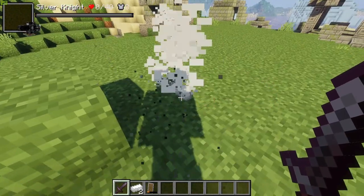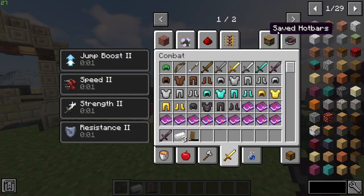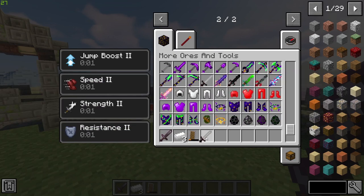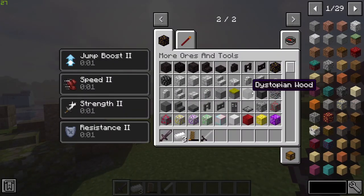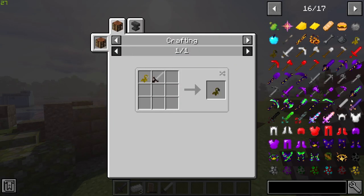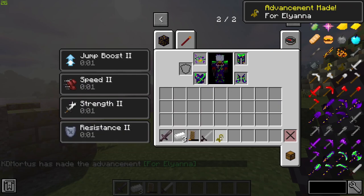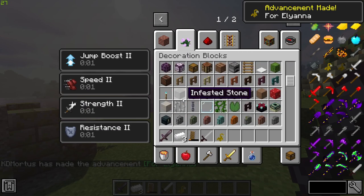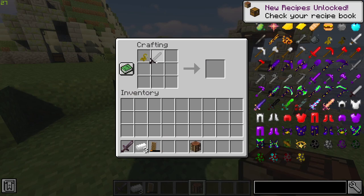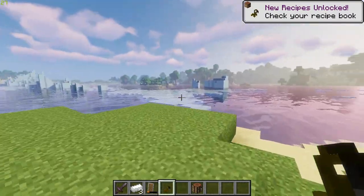Eventually when you fight enough silver knights you will get one of their swords dropped. Take that sword and combine it with the dead tulip — which can be found around the world — at a crafting table: put that there, put that there, and you'll get the soulless flower. Now take this back to the portal to activate it.